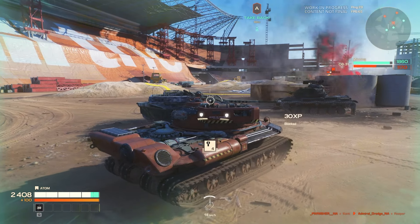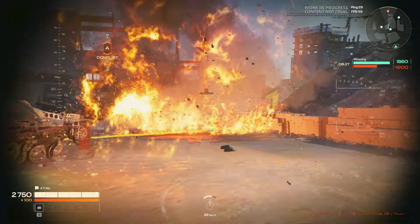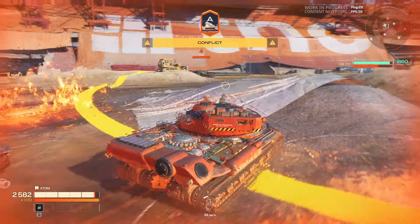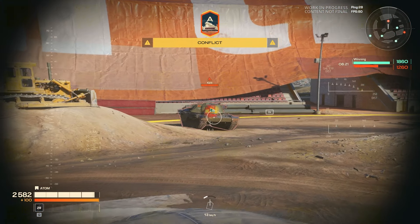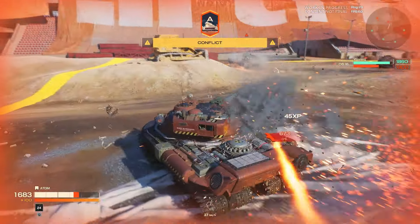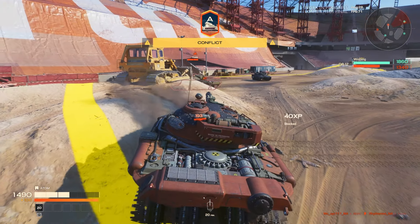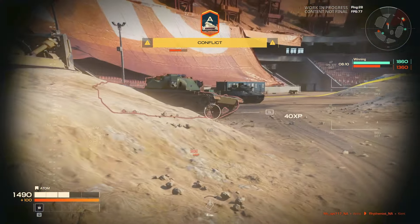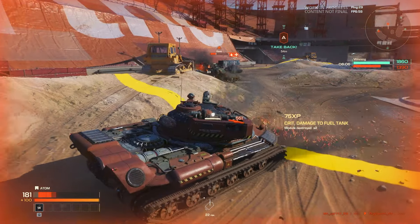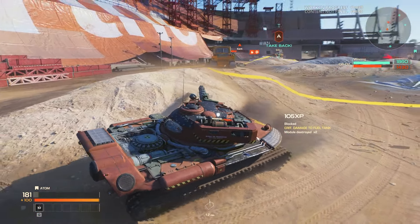We get a crit on the engine of this enemy, so it knocks out his ability to maneuver. While we're sustaining fire, I'm going to try and heal. Remember, you can heal through blocking — it's just when you take damage, the heal over time gets cancelled. We're taking a little bit of damage, and he's doing a good job of actually focusing the weak part of my tank.